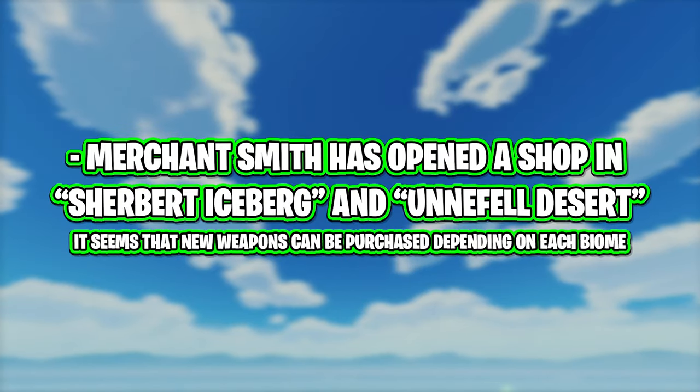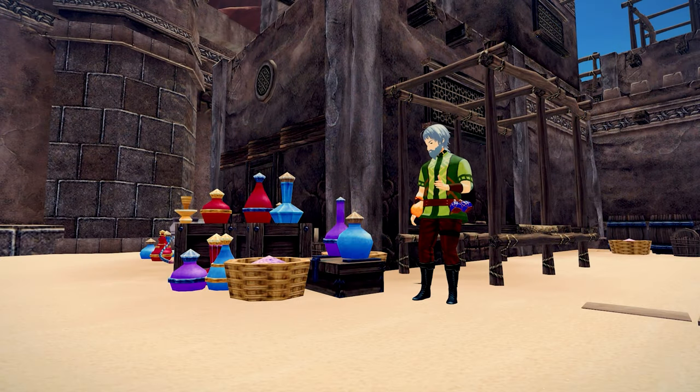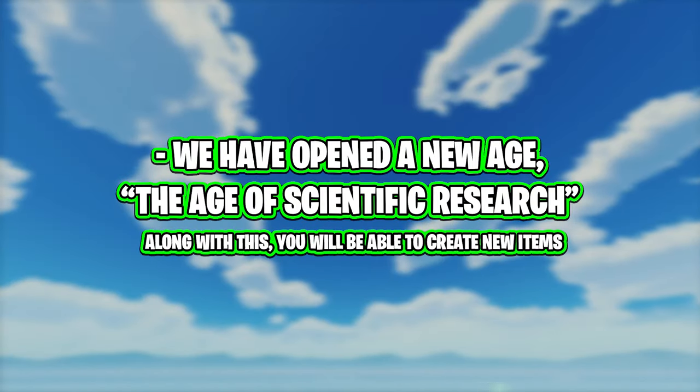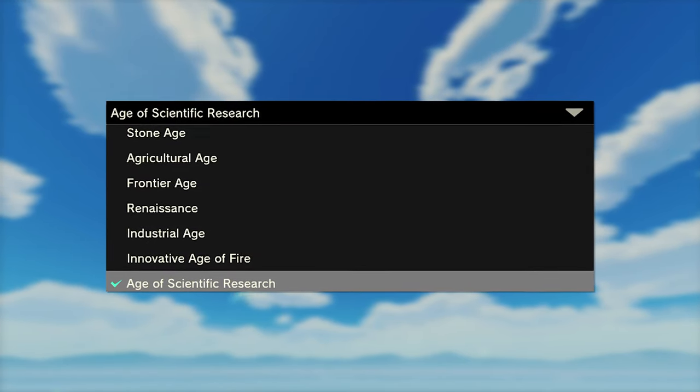Merchant Smith has opened a shop in Sherber Iceberg and Unifel Desert, with new weapons available depending on each biome. The snow biome and desert now have working shops with an improved range of weapons. A new age, the age of scientific research, has also been opened, allowing you to create new items as you progress, just as we've done since the start.